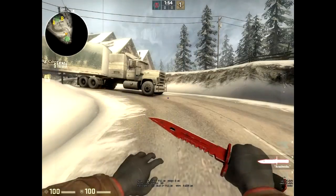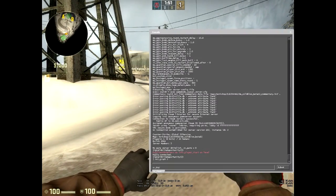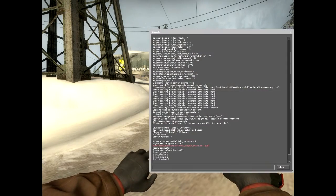Just let it load. When your map's loaded up, you're going to want to type sv_cheats 1. You're going to want to type net_graph 0 if you have that on, and cl_drawhud 0 if you have that on — you should have it on.